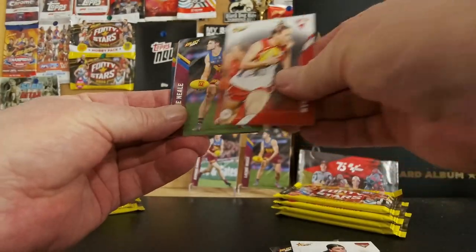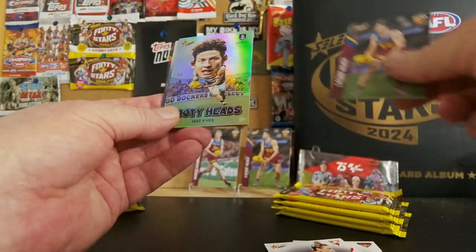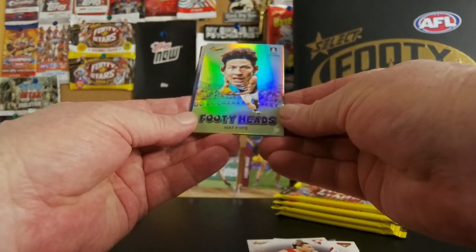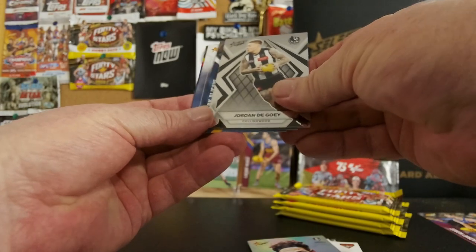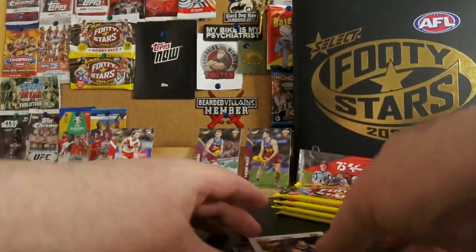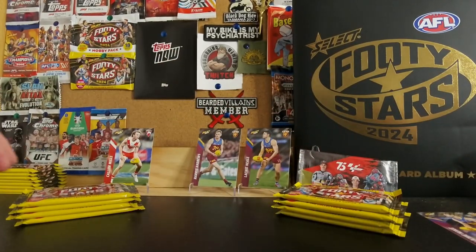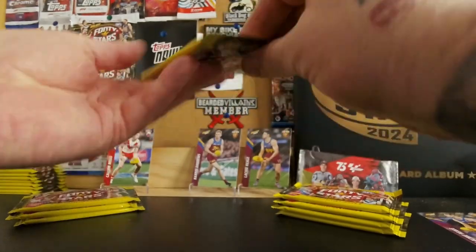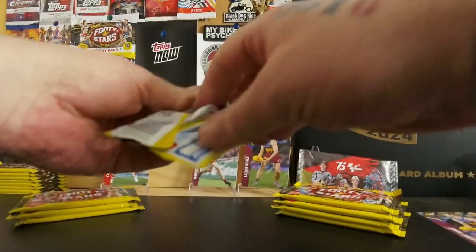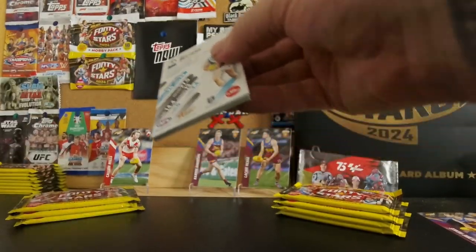Demons, Swans female - look out, we've got the captain! One of the Brisbane captains is in. We've got a Nat Fyfe, Woody heads, and we have a base card. So we'll call that a base card point. Back to Sydney, let's go. We'll call a base point - up behind. I'm making this up as I go along by the way, I haven't got a clue what I'm doing.